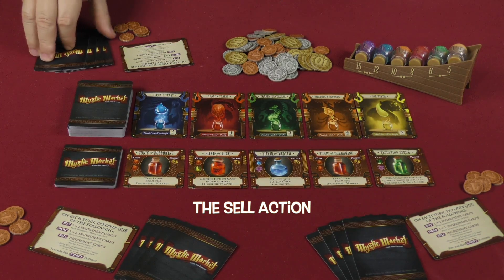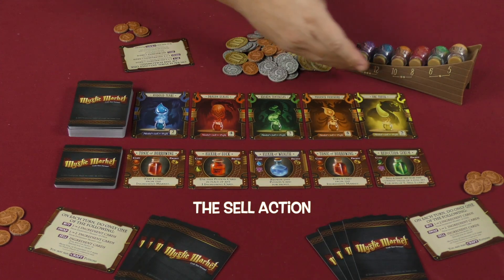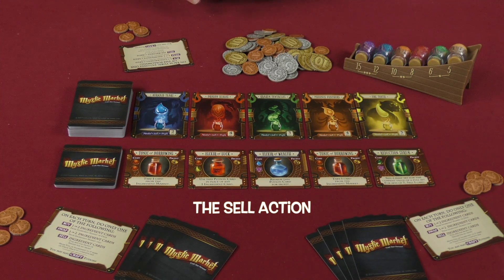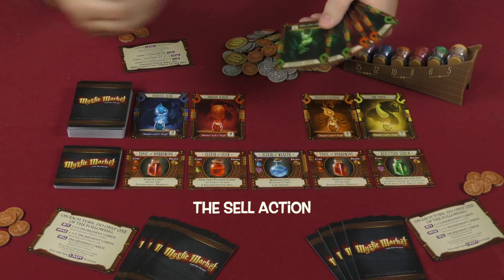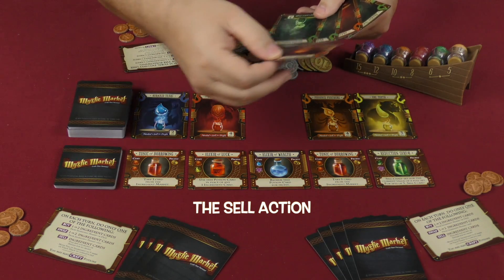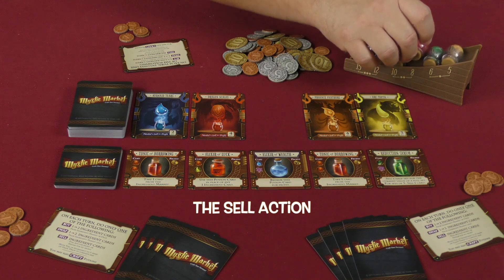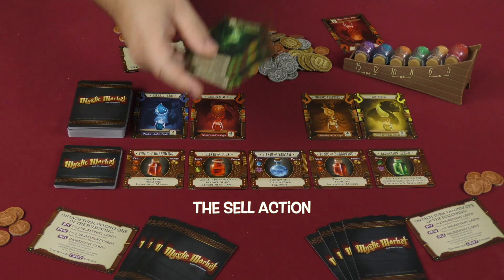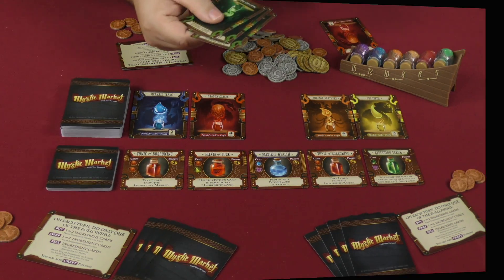Another thing you can do on your turn is simply manipulate the market — you can sell one of any card. You won't take the coins that a full set of that color would give you, but you will do a value shift in the market. For example, if I had three greens in my hand, I could sell one dragon scale to shift the market, and then sell those three greens for eight, which will shift again.